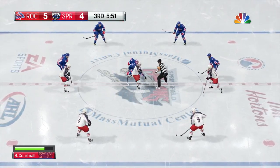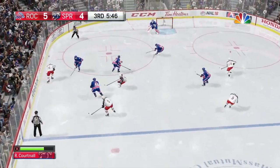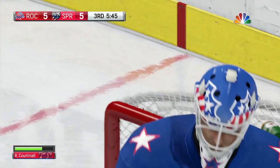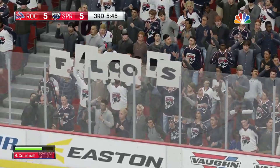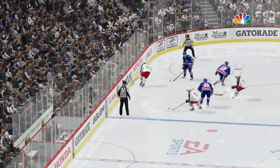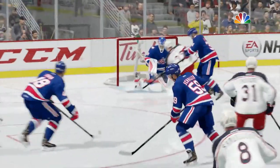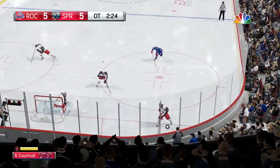The ensuing faceoff at center ice — they win it, kick it back to the D, get it in the zone. Domi once again — Domi passes in front and it's Cortnall putting it home. We are tied at five as Cortnall scores again. The momentum is clearly back in Springfield's favor as they score two rapid-fire goals. Domi is setting up teammates left and right — that pass is zipped right in front and Cortnall gets enough of it to put it past the goaltender. Five-hole or stick side, one way or another it's his second goal of the game.